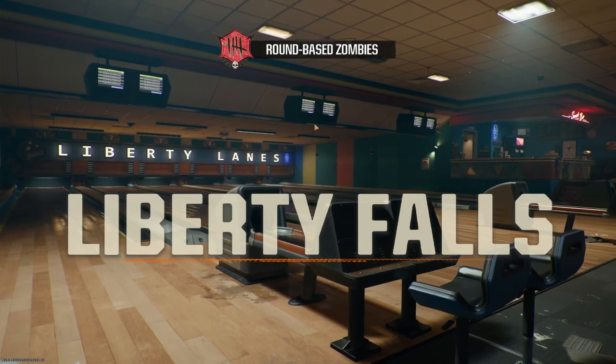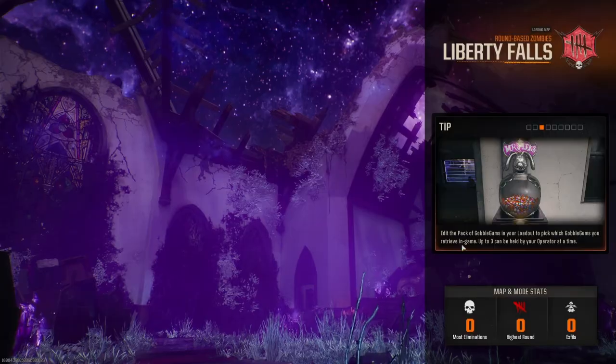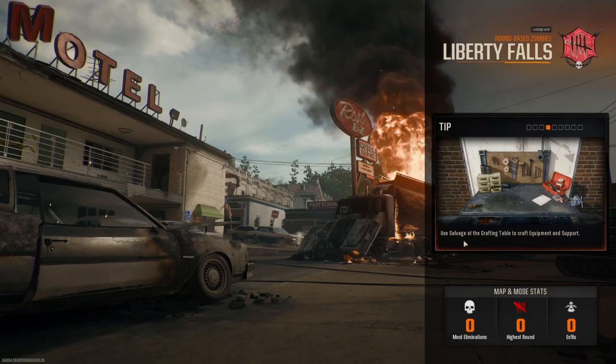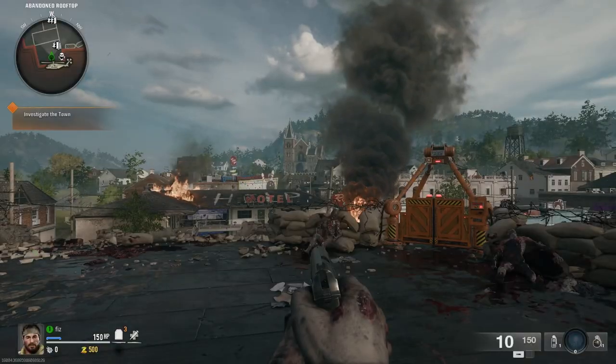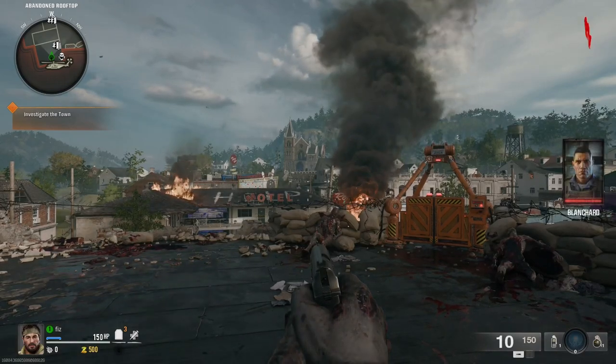Round-based zombies on Liberty Falls. Let's get it. Edit the backup button, edit the gobble gums. Use salvage — there's only one form of salvage in this game, I do know that much. Here we are.